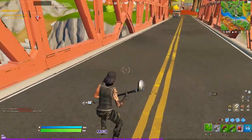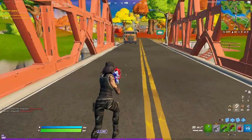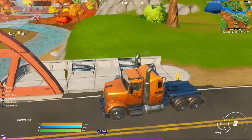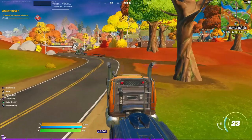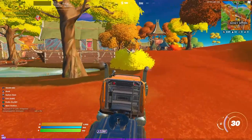Now we're set when it comes to mechanical — we have six mechanical parts. Unfortunately, sometimes the cars are spawned and sometimes they don't spawn. This part's kind of RNG. You can go into this bush right here and get a chest if it spawns in.